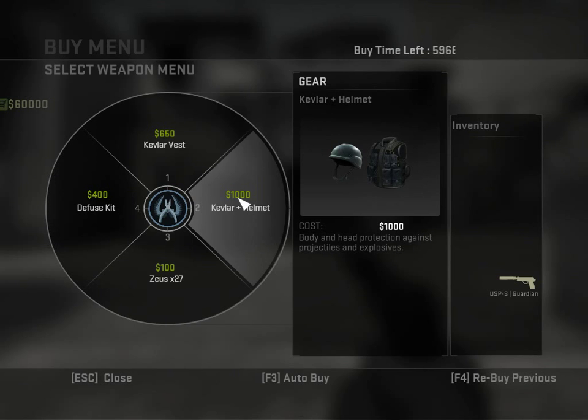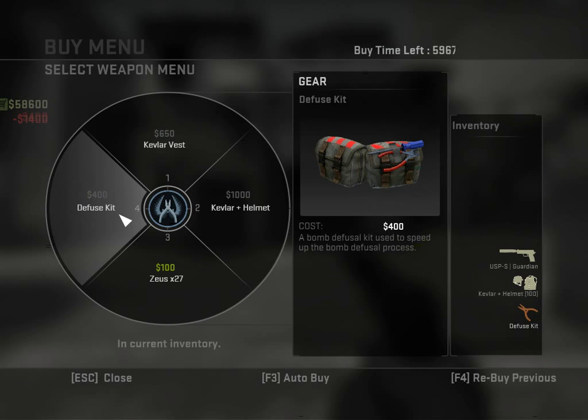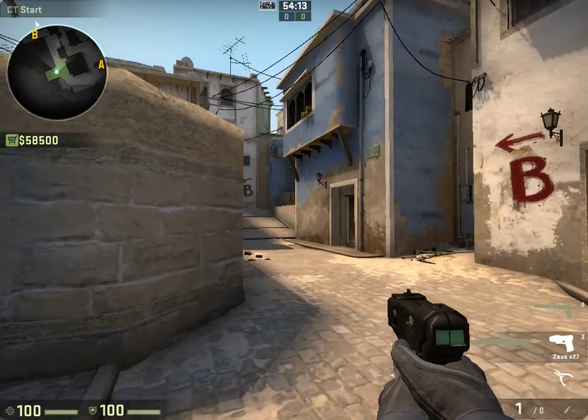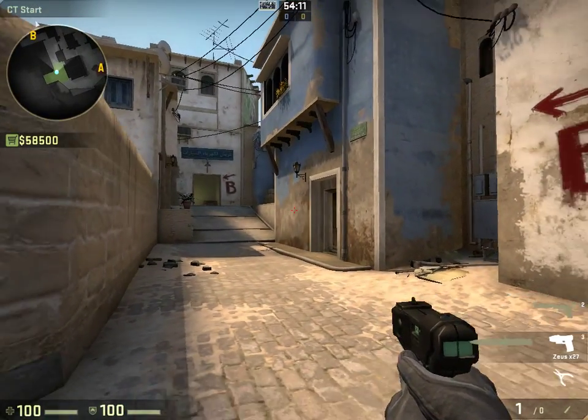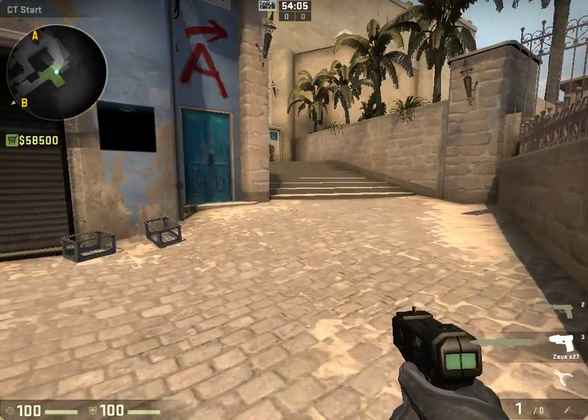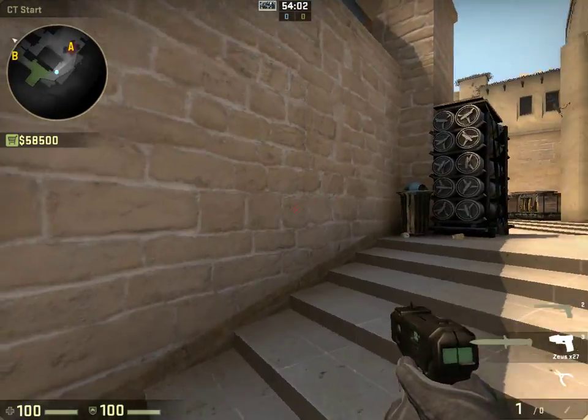Basically at the beginning of every round, unless you're ecoing — which is trying to save money — and on pistol round you can't buy full armor, but you'll want to buy full armor and a defuse kit if you have enough money, which is extremely important. The Zeus is only $100 because of the CSGO birthday thing. It's kind of just for trolling, but it does instantly kill if you're extremely close to them — it's good if you're like five feet away and want something that can kill instantly.